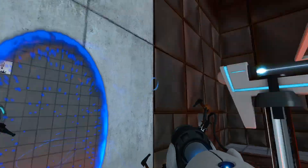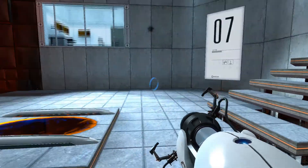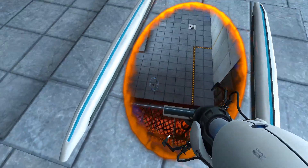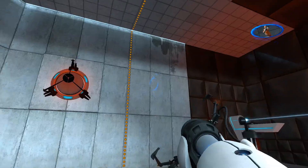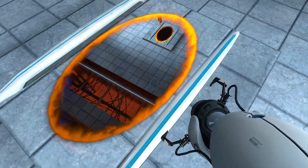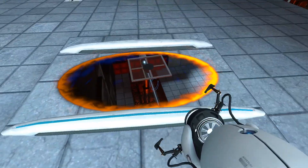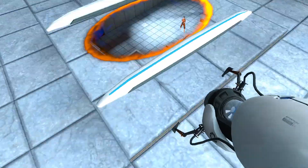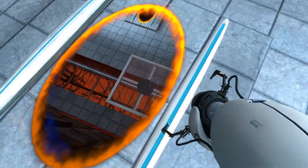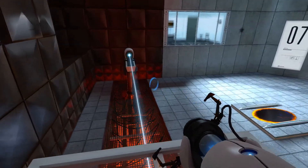Use the Aperture Science stationary scaffold to reach the chamber lock. So we gotta put it right there. I was used to being able to put the orange portal down — I was just gonna hurry up and get right on it. Now I gotta wait for it to come back all the way over here. So I'm just gonna put that portal up there and then just drop right on it.